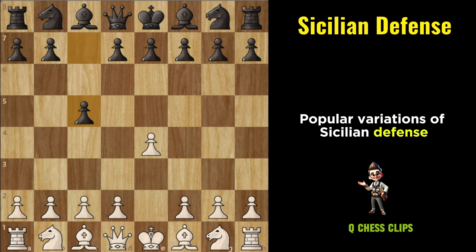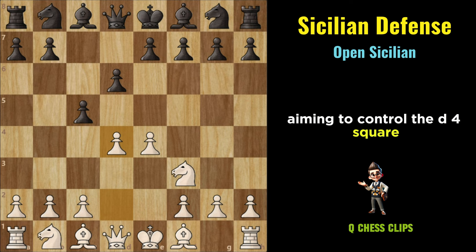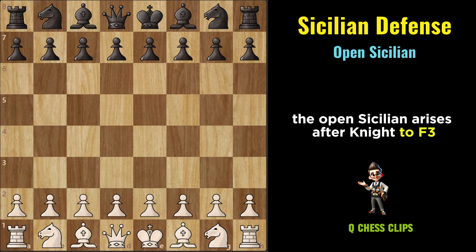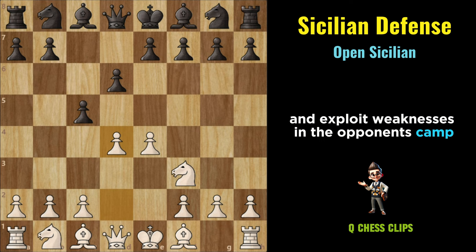Open Sicilian: The Sicilian Defense immediately challenges White's central pawn on E4 by playing C5, aiming to control the D4 square and strike at White's central presence. The Open Sicilian arises after Knight to F3 followed by Black's D6 and White's D4, leading to an open and dynamic pawn structure where both sides often aim to create imbalances and exploit weaknesses in the opponent's camp.